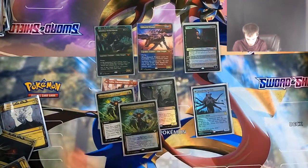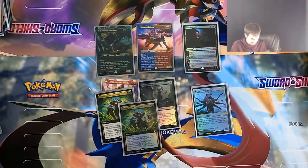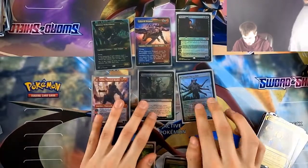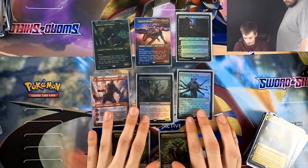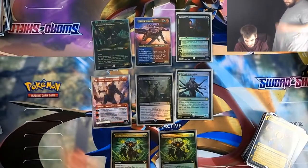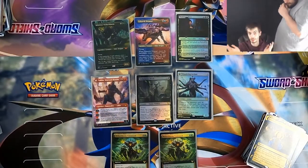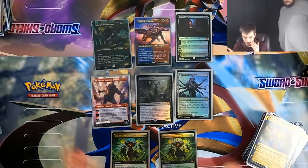There's a full-art Witherbloom card. This is Louis Vuitton's favorites out of the regular stuff. I just like the Elder Dragons — I think all five of them are pretty cool and very flavorful along with the schools they're associated with.